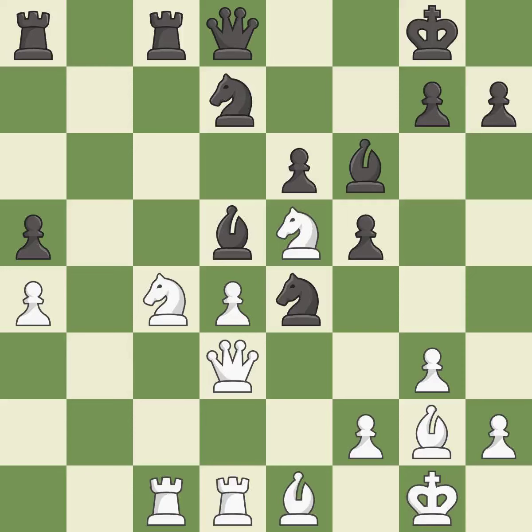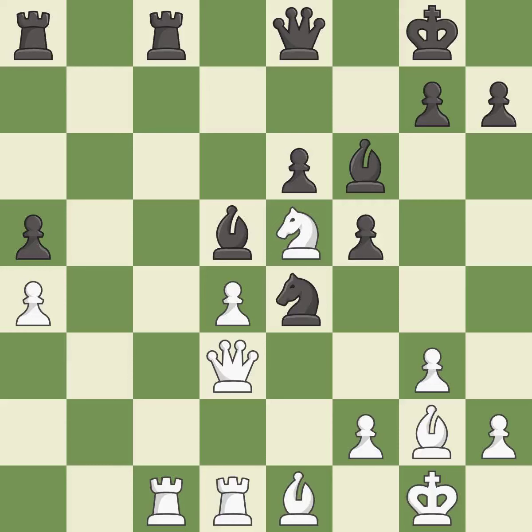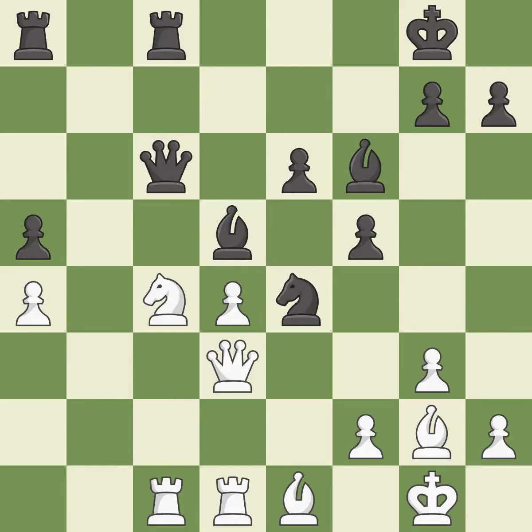This threatens to win material. There was only one good move there — it is a mistake. This is an equal trade — it is good. This ignores a better way to recapture a piece — it is a mistake. This is a fair move — it is good. This threatens to reveal an attack on a rook. This allows the opponent to win a tempo by threatening a rook — it is a mistake. This defends a vulnerable pawn by pinning one of its attackers — it is good.